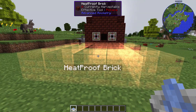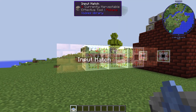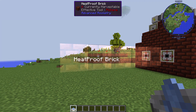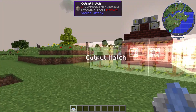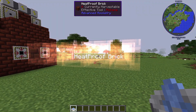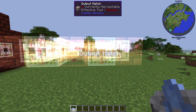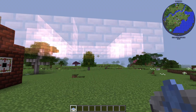At the bottom there's just a bunch of heatproof bricks. In the middle you can see these flashing different variations of blocks. This means that you can put any of the three here as long as there's at least one input and one output. So you can see it's flashing between input, output, and a heatproof brick, and in the middle we have the actual control block for the furnace.